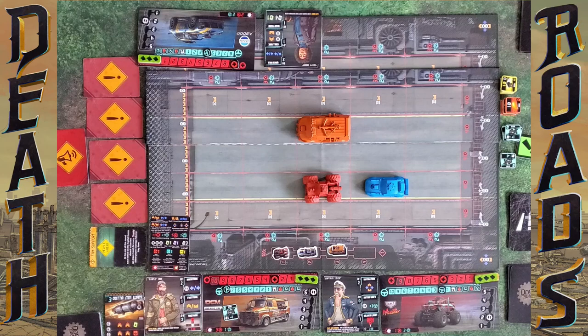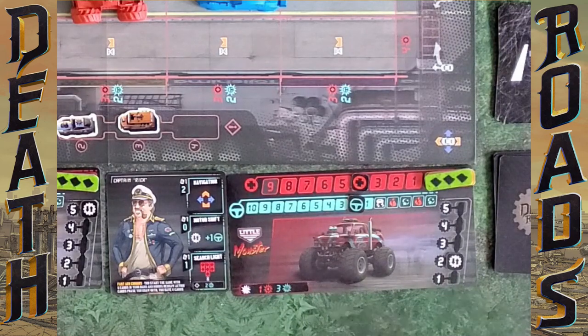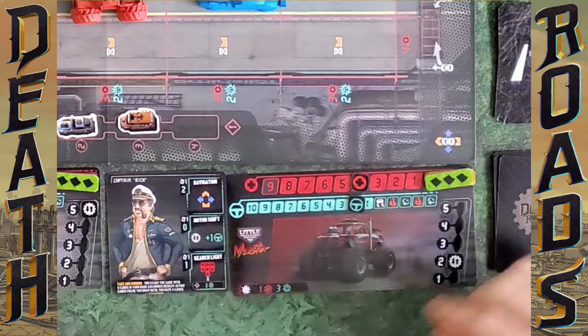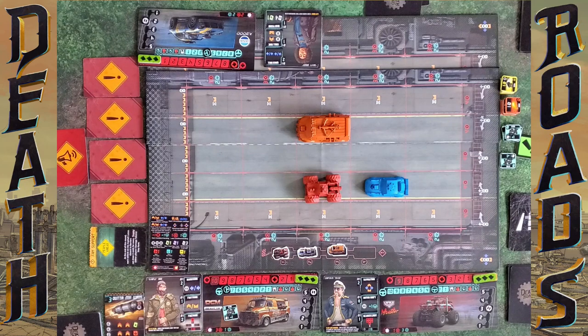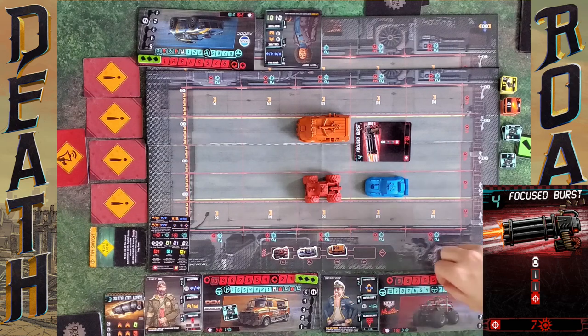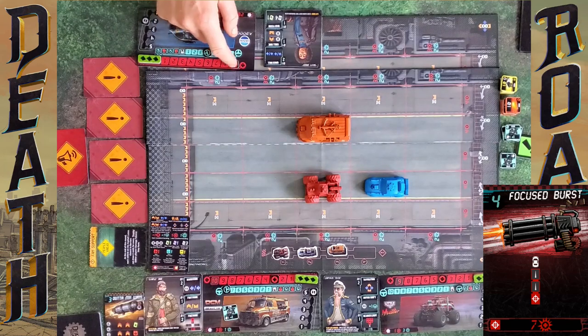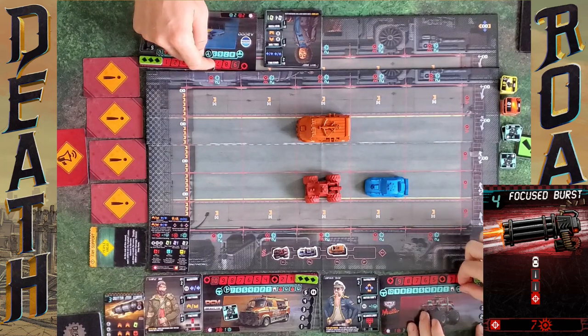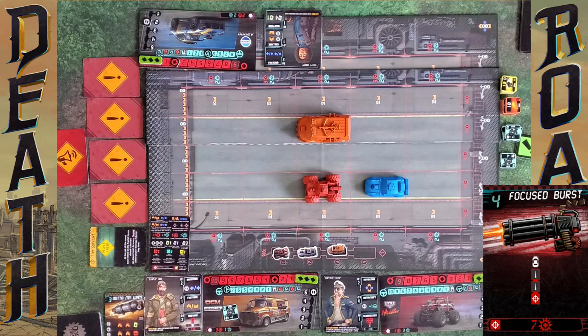I'm going to discard a card — it has to be Motor Shift so I can go up a gear. I go to gear three and gain a handling, up to three. Then I use my Focused Burst card, which shoots from behind and costs four handling. I'm at three so I go one, two, three, four — I actually hit this burn here and I hit Spencer for seven damage on the blue. Because I've gone into negative handling, at the start of my next turn I have to do a skid action.